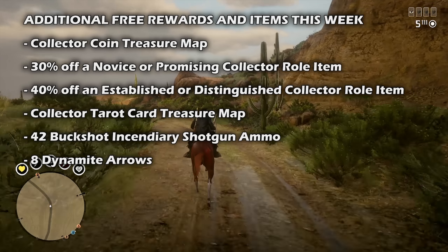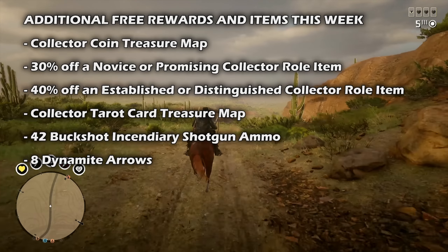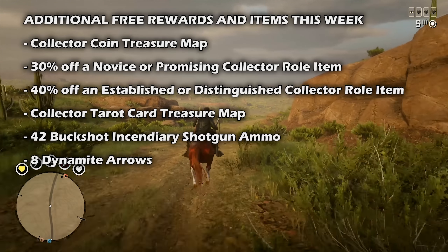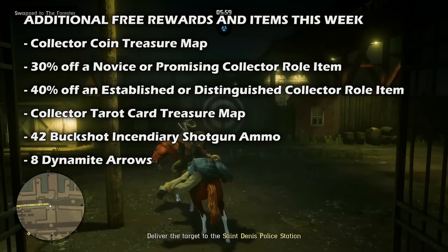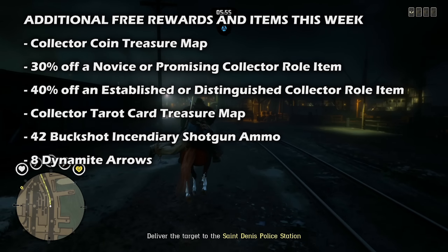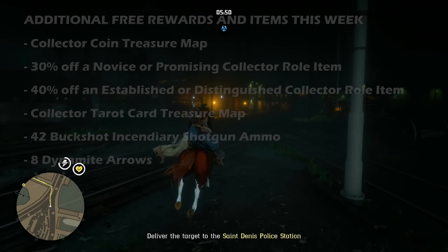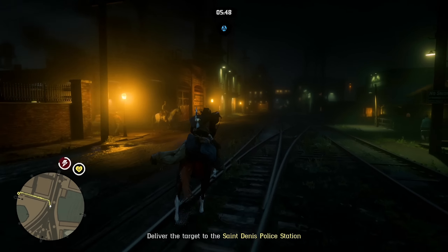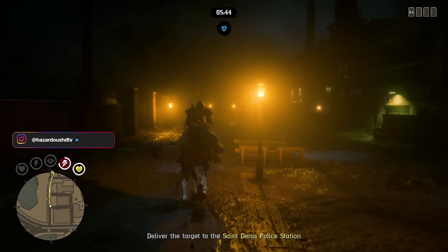Completing any collector free roam event over the next month will allow you to receive a collector tarot card treasure map. Collecting a fossil every week this month will earn you 42 rounds of buckshot incendiary shotgun ammo. Completing a blood money opportunity every week until the event ends will result in receiving eight dynamite arrows. All of these rewards will be delivered within 72 hours of completion to either the post office or your camp lock box.